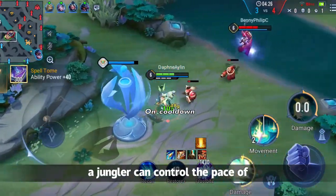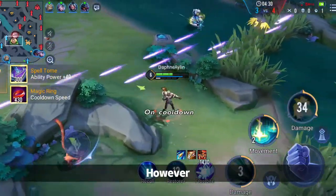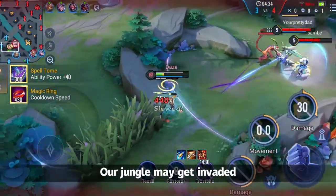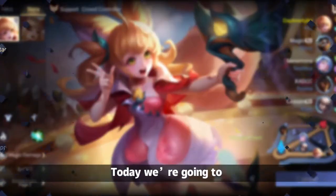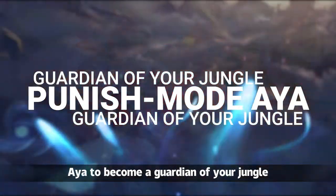As we all know, a jungler can control the pace of the whole team, so it is the core position in AOV. However, sometimes we may find our jungler not strong enough — our jungle may get invaded and our jungler may even be killed. Today we are going to show you how to use a Punish Mode Aya to become a guardian of your jungle.